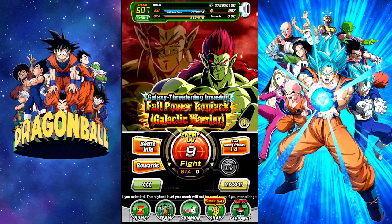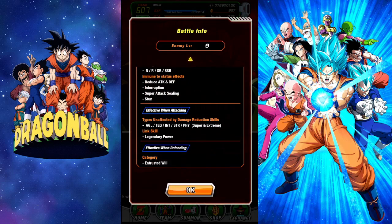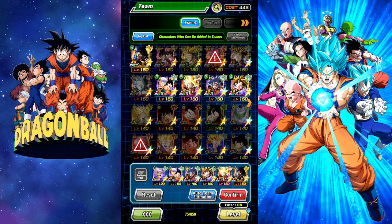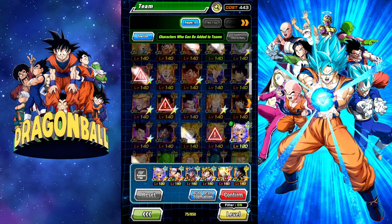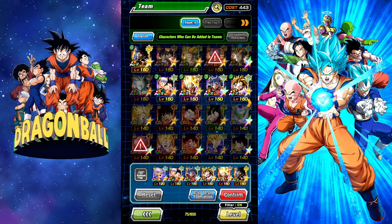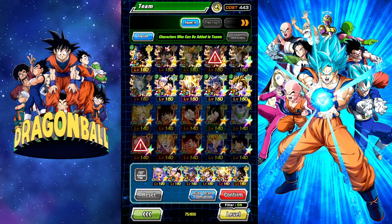We'll go over his kit while doing these last two fights. This time around you have to use Entrusted Will, which has some pretty powerful characters when it comes to cards in general, so you can definitely get it done. I don't have all the Entrusted Will cards, but UI Goku, AJO Gohan, Nam Goku, and LR Bojack — you'll be fine.